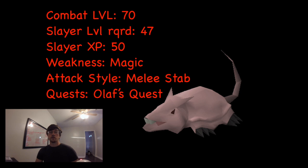Welcome to this edition of Kutu Old School RuneScape Guides where we're going to talk about the Brine Rat. They're combat level 70, require 47 Slayer level, give you 50 Slayer XP, their weakness is magic, and they have a melee attack style. If you haven't completed Olaf's Quest you're not going to be able to do them.